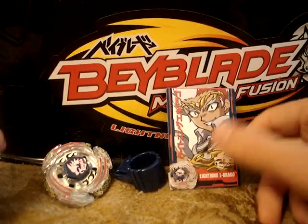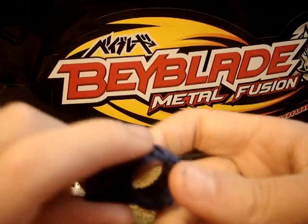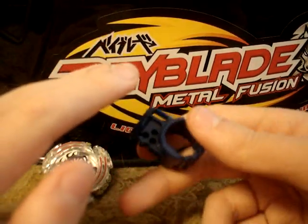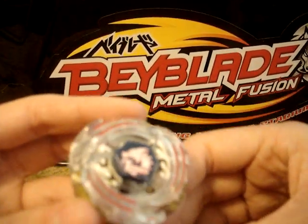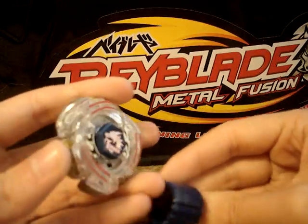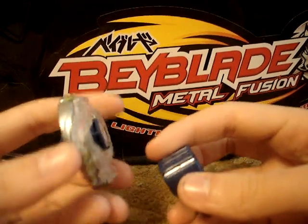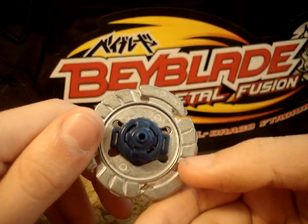It also comes with the character card, the dark blue tool — every Bey comes with a tool — and the Bey itself in its original mode. I forgot the names, but I think one of them was Rapid Attack. It's a pretty low Beyblade and it kind of looks bulky when it's spinning. It's an attack type.